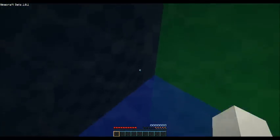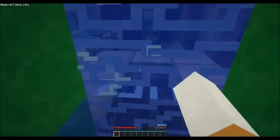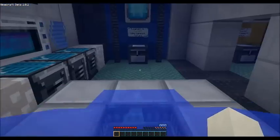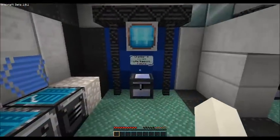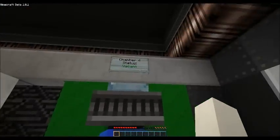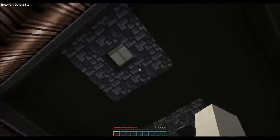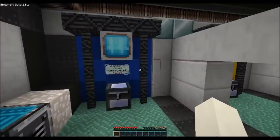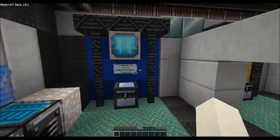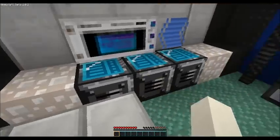Am I starting off underwater? Am I in a cloning chamber? Or a life support chamber? Oh, I'm hungry. So like any good custom adventure map, I need to figure out what this texture pack means. Chamber 4, status vacant. Alright, so always a little slight disorientation when you come out of cloning or life support, whatever that was.